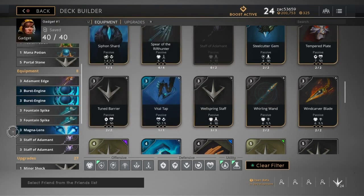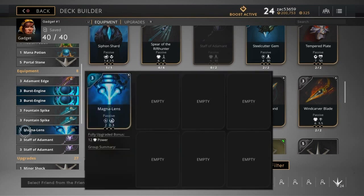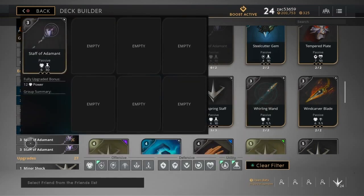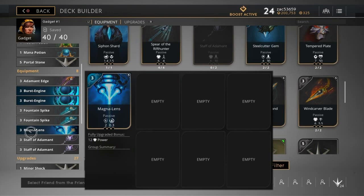At this point the enemy tanks are getting tankier. Consider magna lens as your fourth item — it gives you magic penetration, two magic pen plus 0.3 mana regen, so you can start hitting tanks harder. That's a solid fourth item. If you're really ahead you could pick it up third. A good sequence might be: burst engine, staff of adamant times two, then magna lens — that keeps you hitting pretty hard.